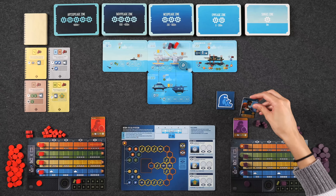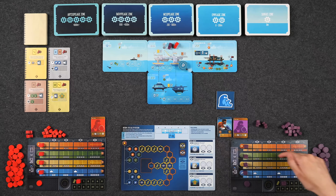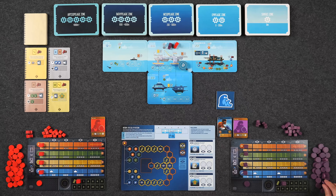After hiring a specialist, you'll gain more player discs from your supply into your staging area depending on your inspiration track — this green track right here. Your effort level, which is the number of discs shown below your track marker, tells you how many discs you get from your supply into your staging area. So in this case, I'll get one.